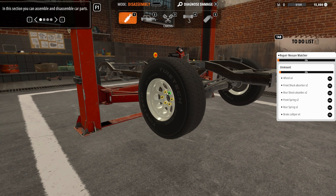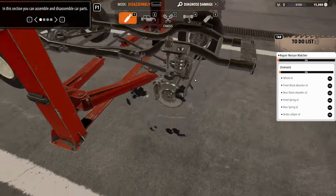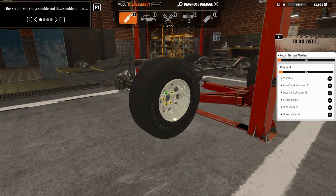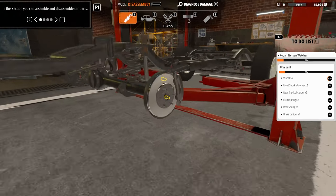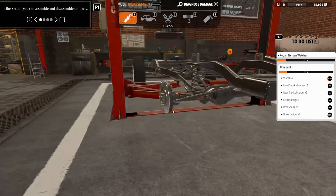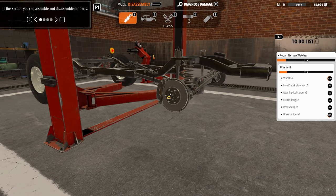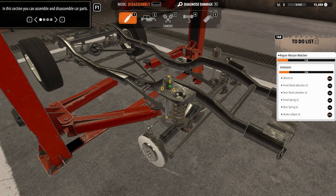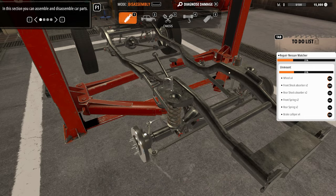All right, let's just get this wheel off. I wonder how long this will take. Not bad — wheel, shock absorbers, front spring. So basically all wheels, brakes, and then spring suspension. Wow, they really let you zoom in there. This caliper — it's definitely a little different than I'm used to, swinging around here a bit. They want the front shock, and you've got to undo bolts and screws on this thing.